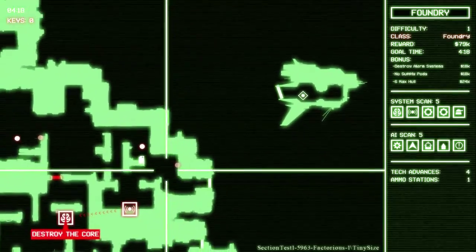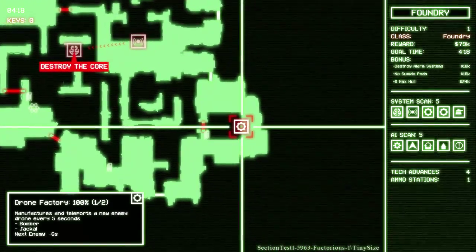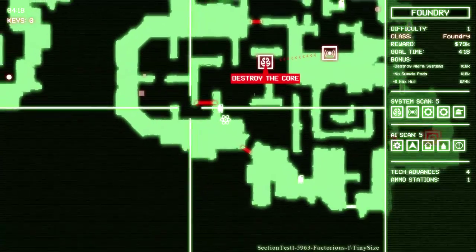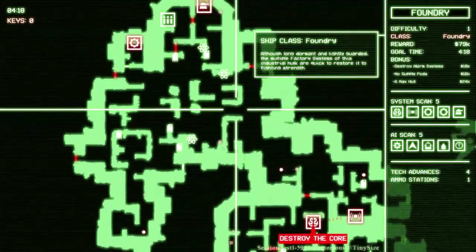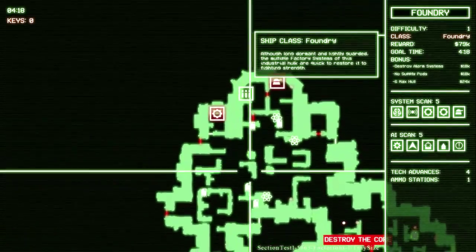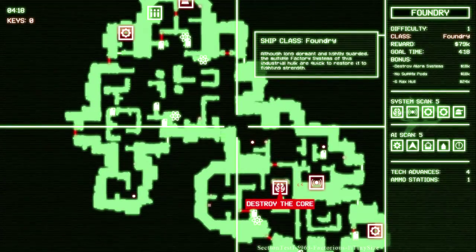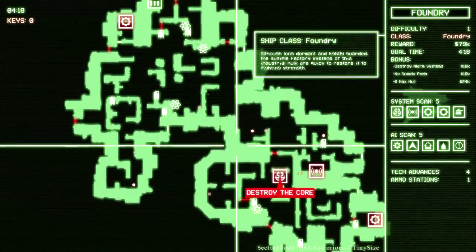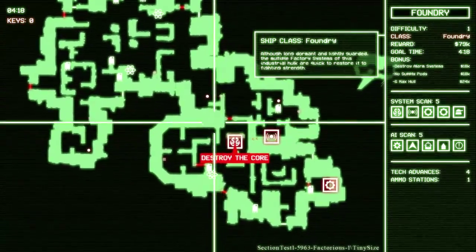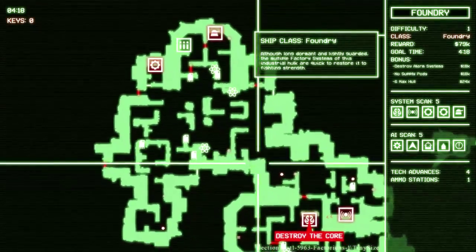Now we can take a look at the map. We can see what the area looks like — the alarm system is here, the core is our eventual goal. Drone factory — actually there's two of them, which is kind of terrifying. The keys, the supply pod we don't want to use, the sentry system I want to get rid of, and the drone factory I want to get rid of. Realistically we only have to get rid of the alarm system for the maximum bonus. We could actually finish this very quickly just by going to the alarm system, picking up the key, and heading straight for the core — though not taking out the sentry system is going to make it very difficult to kill the core.